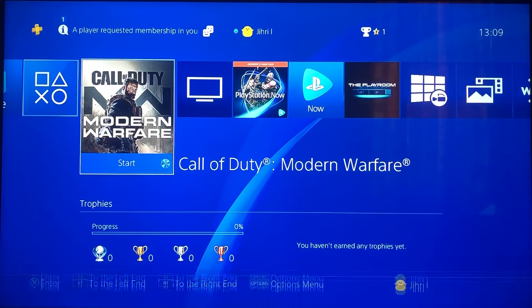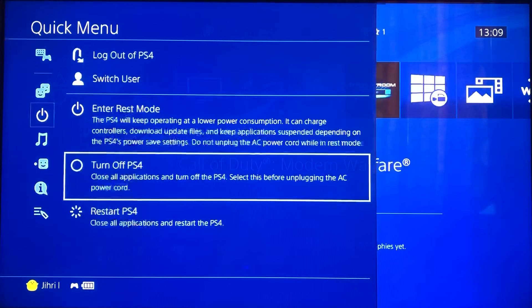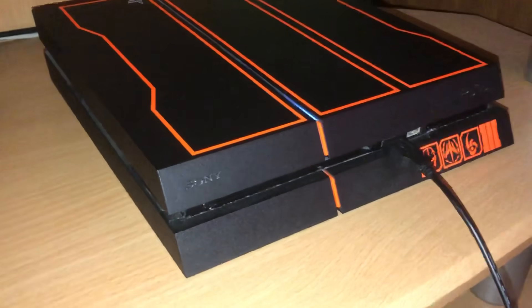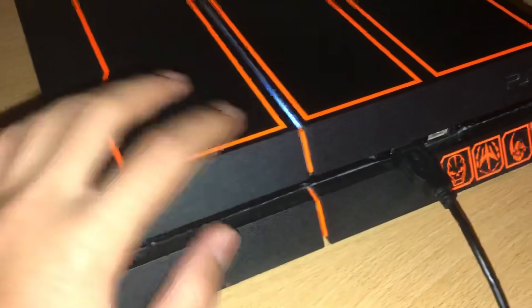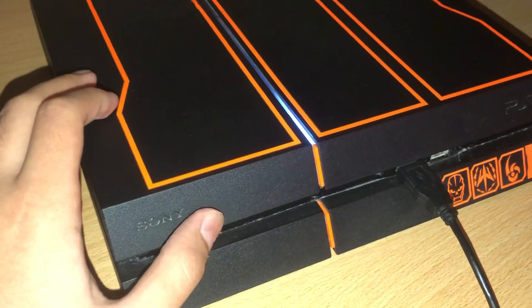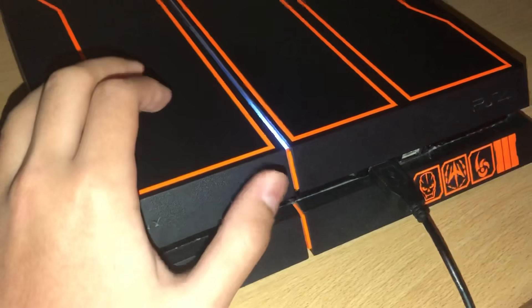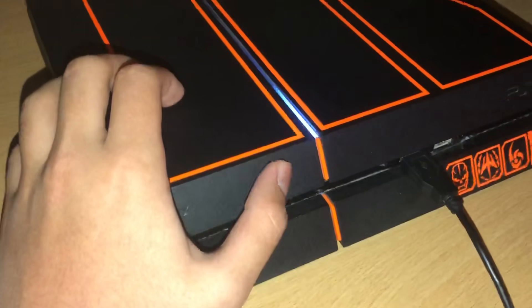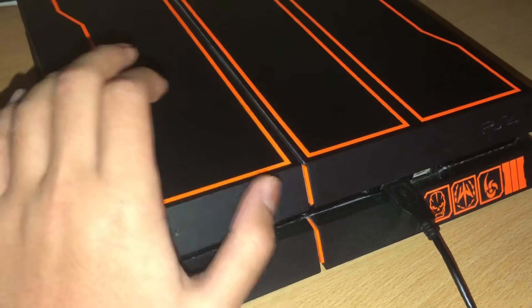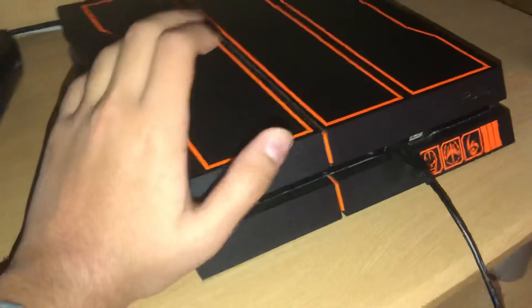The first thing you want to do is close your console. Once you close your console, you want to wait until the white lights go away, and then what we want to do is press the power button and just hold it until we hear two beeps. Don't worry, it won't reset your console — I'm going to prove it's safe to do.